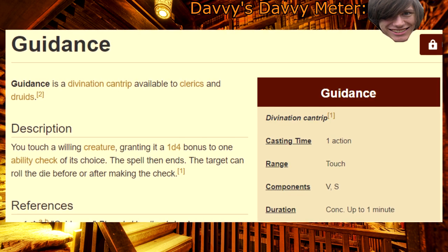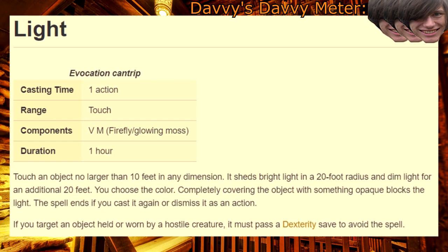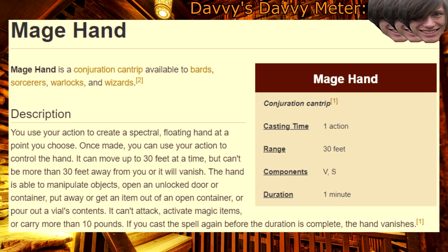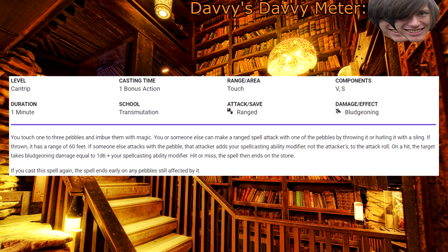Guidance — remember when I said that this was a one? I was just joshing. It's a one, but harder. Light — sometimes lights don't need to dance, sometimes lights are just lights. Mage Hand — if you've ever played Divinity Original Sin 2 and gotten the Telekinesis perk, then you know why you need this. Magic Stone — knives? Nah. Rocks are the way to go. Mending — good for fixing a broken door, but you'll need stronger magic to fix what's really broken inside of you.